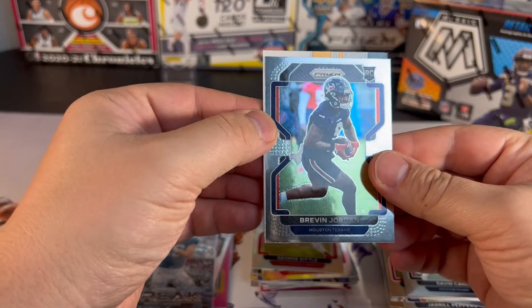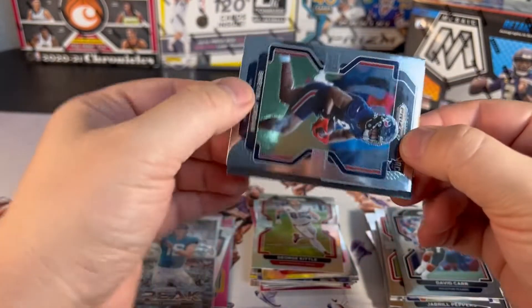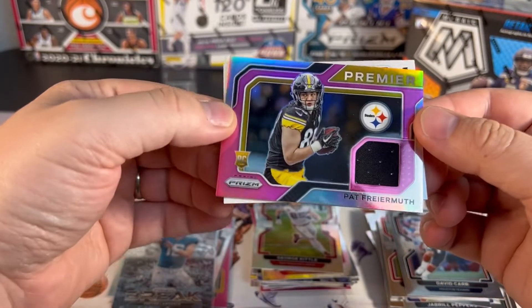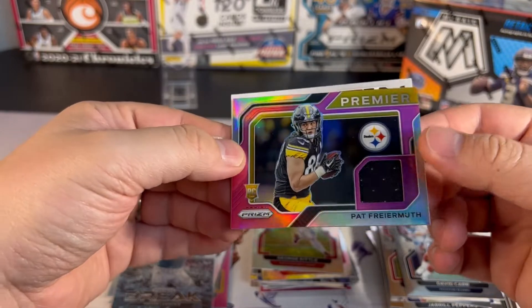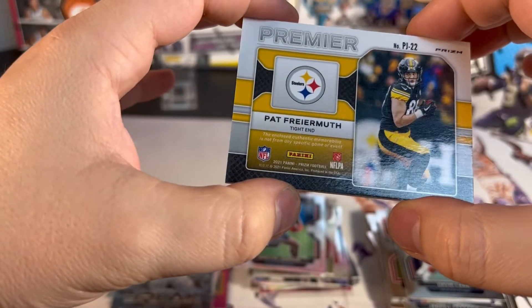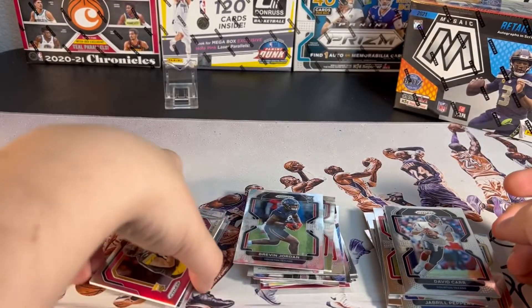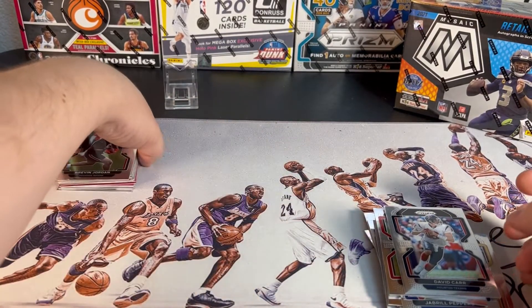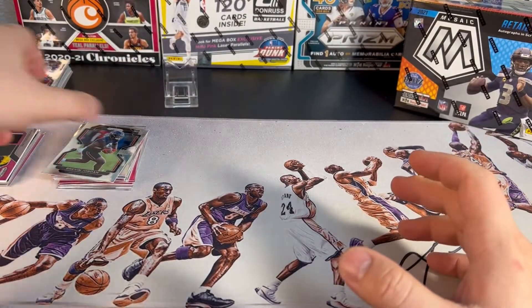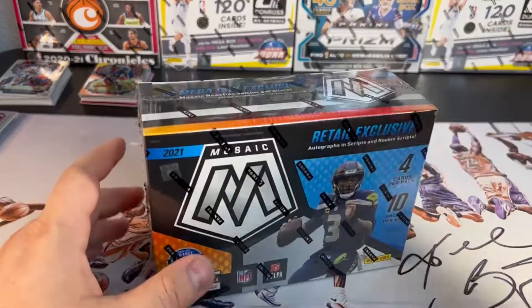Not bad, not bad. For the mem with steelish colors — this is Najee Harris. It's going to be Pat — just a mem, not from any specific game. That's Prism, nothing too crazy. Going to move the base cards out of the way and keep the hits to the side and get into Mosaic.